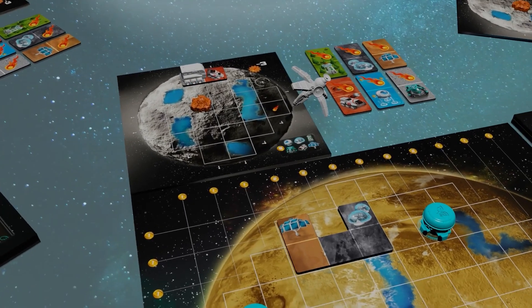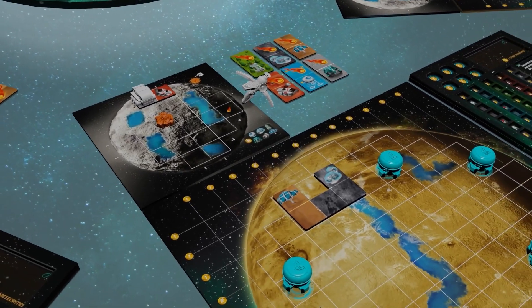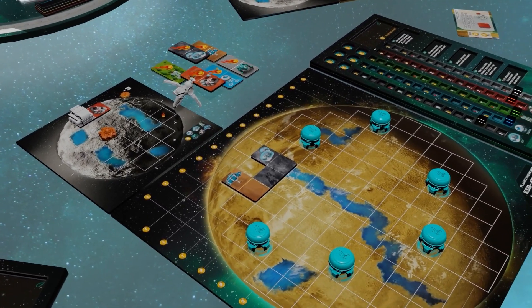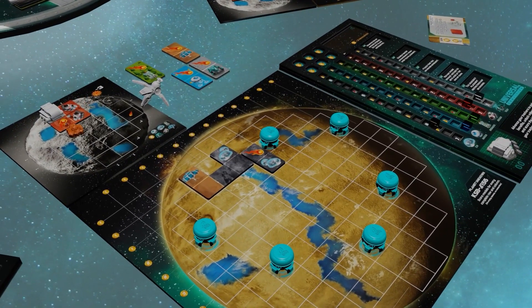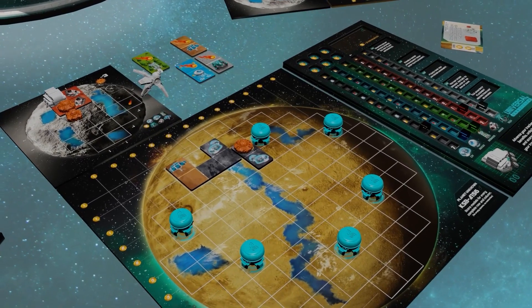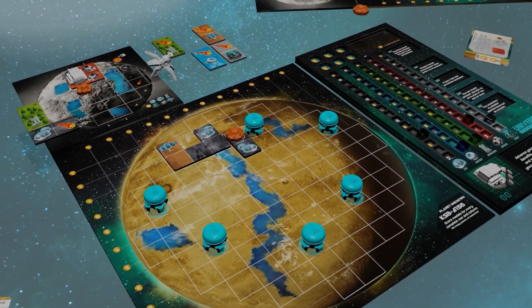You can even deploy a lunar rover. Each player will have access to six salvage tiles and may choose to ignore the space station draft, instead placing two salvage tiles independently.